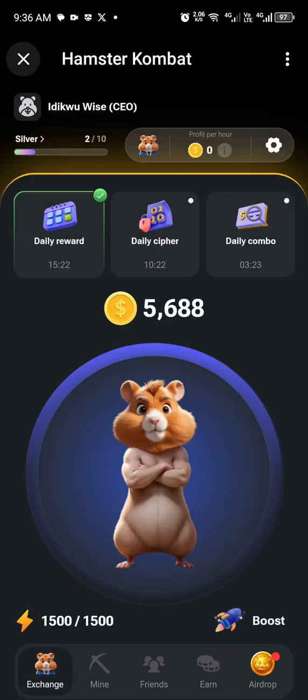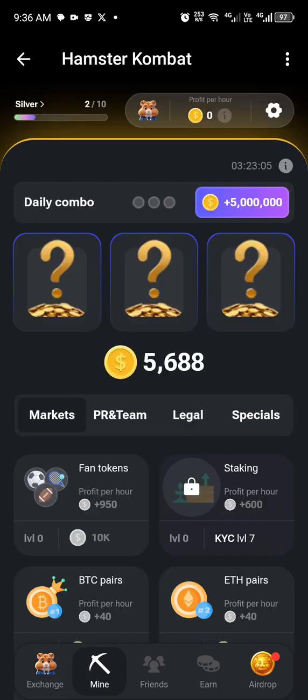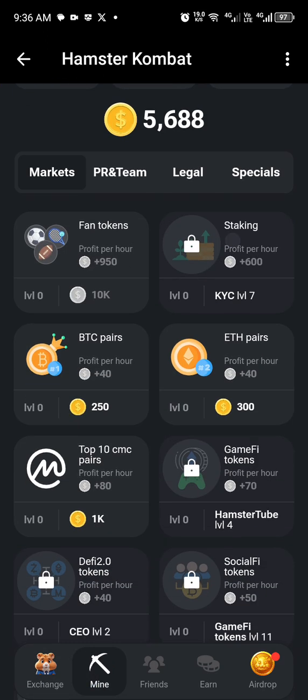From there, proceed to the daily cipher. To claim your daily cipher, there is an international Morse code for it, which I'll be revealing in my next video. Now let's go to Mine — here you'll see the list of all the BTC assets you need to stake.